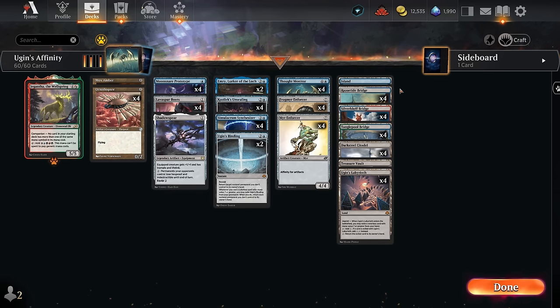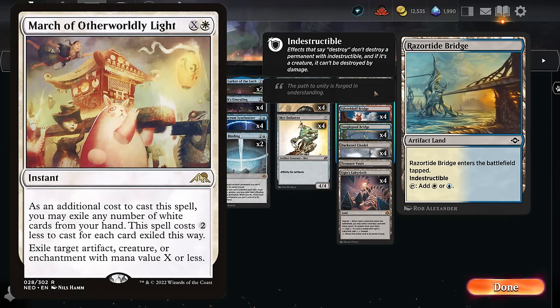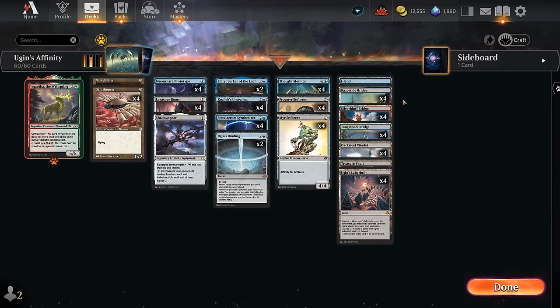Besides cheap artifacts we also have a ton of artifacts in our mana base, so we naturally get a discount on affinity. We have 12 dual lands that produce blue mana — the drawback being they enter the battlefield tapped, but they are indestructible so there aren't many ways opponents can punish us for running artifact lands. There are still a couple of answers though, like the White March which the opponent can cast for a single white to exile our land, which can be quite punishing for a strategy like this.